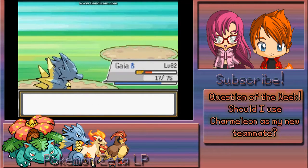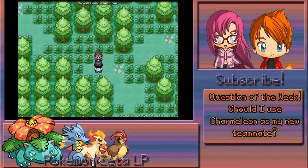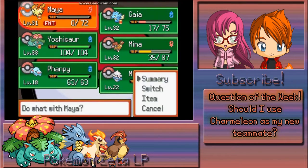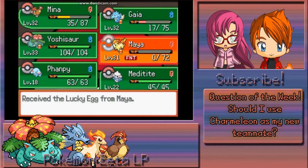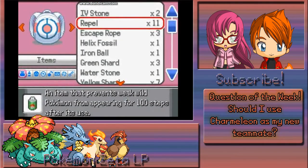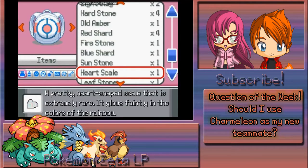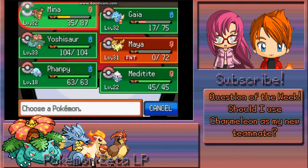I need to do a switch anyway, so let's go with Mina — just gonna get some Flying-type advantages. I'll give that lucky egg to Mina, since she'll probably be there for a while since Maia is dead again. And yes, I saw those items — I actually got them from that cave. I also got some super repels, which is very nice and will come in handy.